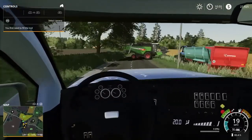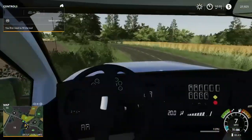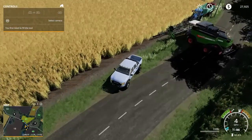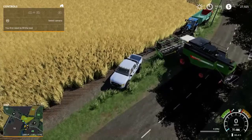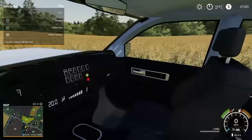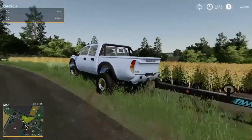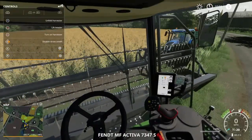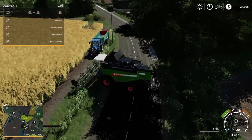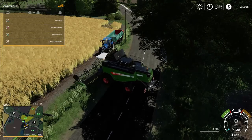Our equipment is actually blocking the whole road. Let's see if we can get around it — okay, just don't run anything over. Pull this forward and park it right here. Going to adjust this, pull it in, and unfold the harvester. Let's go — turn the harvester on.